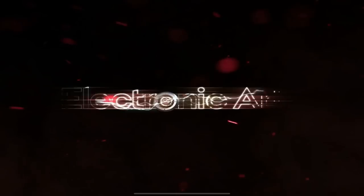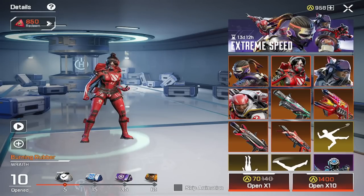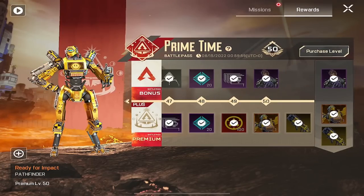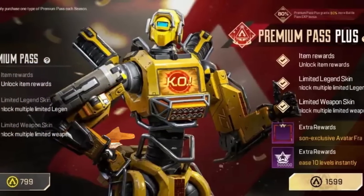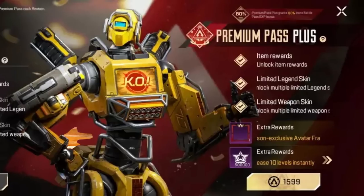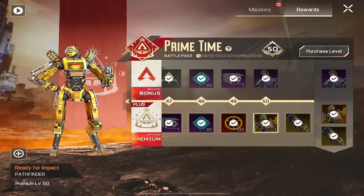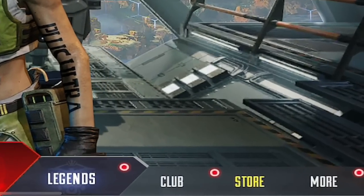Apex Mobile players are feeling robbed and overwhelmed with the in-game skins and purchases, and they're right to feel that way. The global launch has brought hundreds of skins already with crazy high prices. Starting with the good: the battle pass is reasonably priced at 799 Syndicate Gold for the standard one, which is around £7.99, and the premium one costs 1,599 SG, around £13 to £14. The battle pass comes with tons of cool skins and items and gives players a way to actually earn skins.